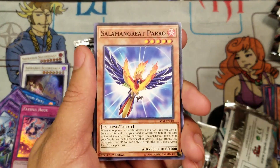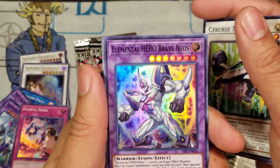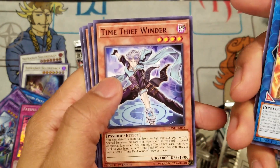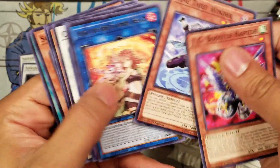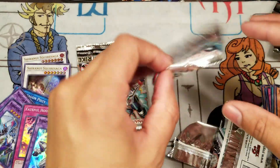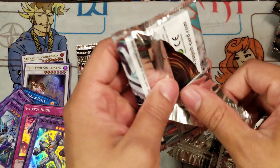Pack six — Pyro Star Dragon, Cybers Integrator, Brave Neos, and the Flaming Charmer — this is actually a pretty good card. Solomon's Grace, use their cards, Hijaboo's Raptor Squirt. Another Neos card. The Neos cards appear to be the crap cards you don't want to get from the set, which kind of sucks.